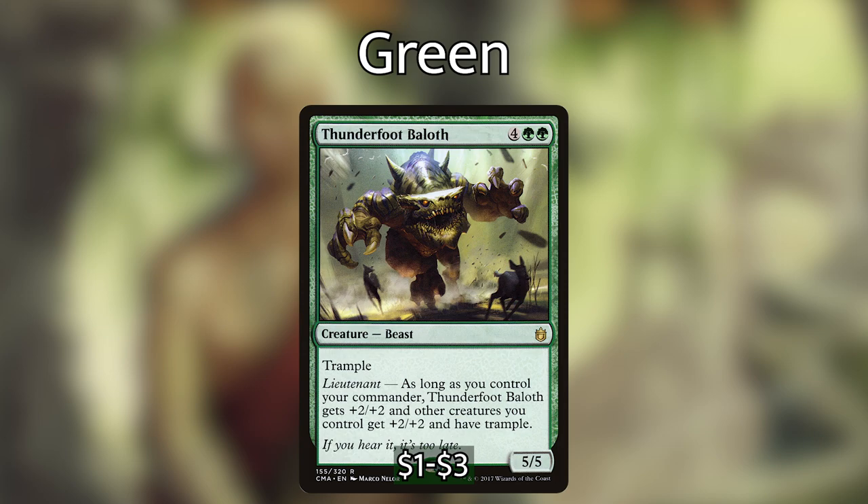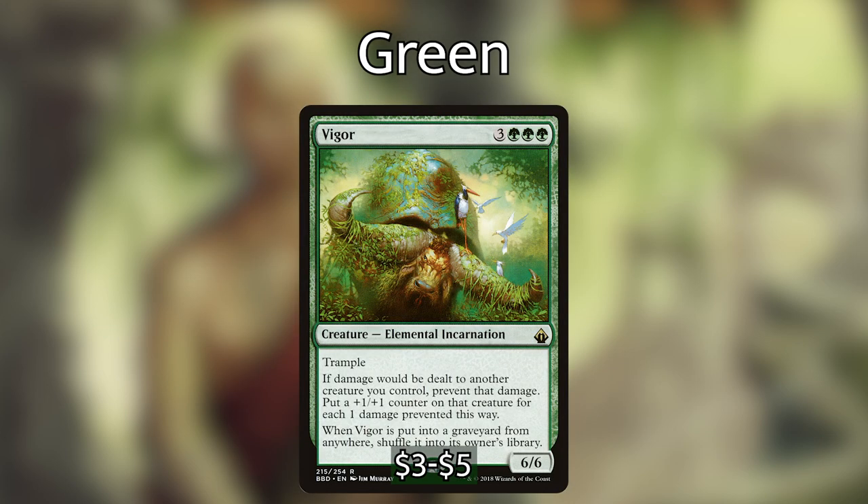Thunderfoot Baloth — for four green green, a 5/5 with lieutenant: as long as you control your commander, Thunderfoot Baloth gets +2/+2 and other creatures you control get +2/+2 and have trample. What's really nice about Sakashima and these pump effects is that when you cast Sakashima as a copy of Thunderfoot Baloth or Pathbreaker Ibex, it is still considered your commander — so you can potentially wipe somebody out with commander damage very easily. Vigor — if damage would be dealt to another creature you control, prevent it and put a +1/+1 counter on that creature for each damage prevented.